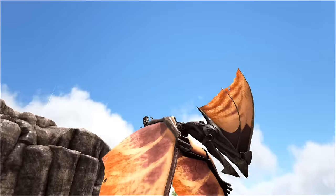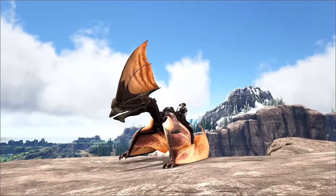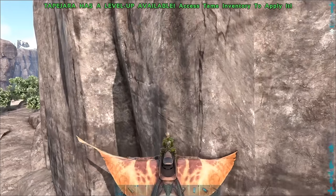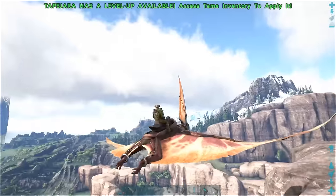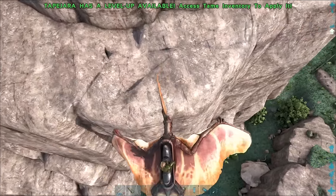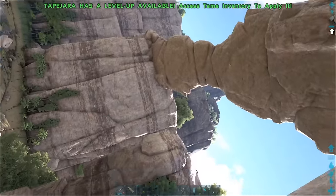Their primary attack is a standard bite. Their secondary attack is a grab, which only works on creatures human-sized or smaller. While landed, the crouch button releases a taunting roar. While flying, the crouch button causes the Tapejara to fly directly downward, and the lay prone button causes the Tapejara to fly upward. The Tapejara can also hover and strafe while flying, and has the ability to latch onto vertical surfaces or even upside down if you initiate landing while close to a wall or cliff.